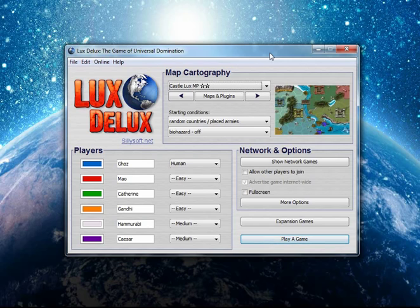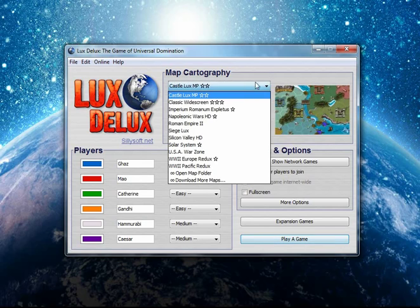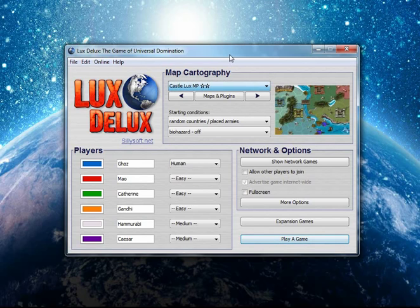It is a Risk-type strategy game, the difference being that you can play on multiple different maps, of which the game comes with a few. The cool thing is that you can make your own, and there's a maps and plug-ins button which opens up all the various player-made maps, as well as some plug-ins for AIs and that sort of thing.